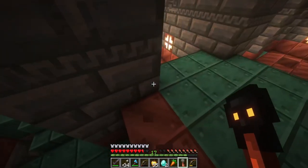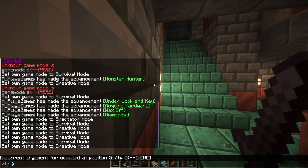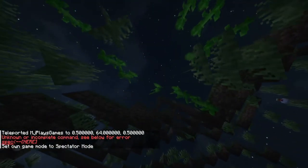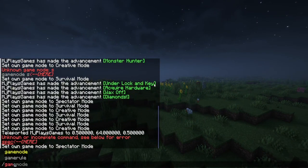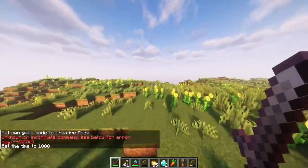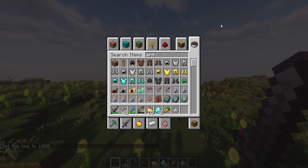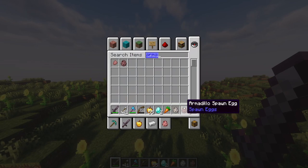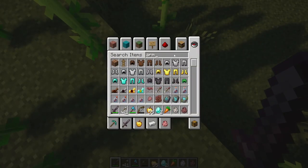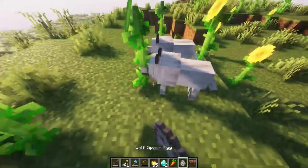One last thing — let me teleport to zero zero. With shaders on, let's look at the wolves. We have armadillo armor — I forgot about the armadillo! Here it is. We have armadillo armor, which is like wolf armor, and we have new wolf variants as well.